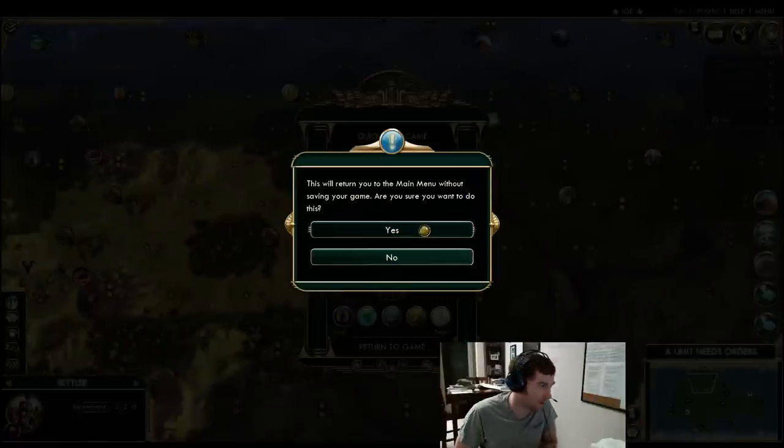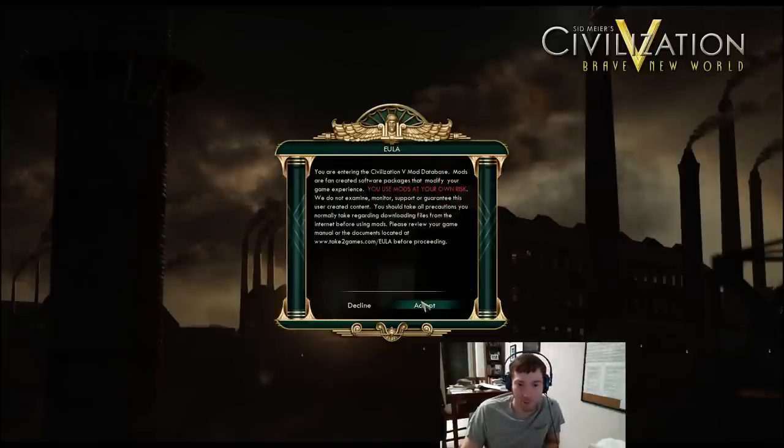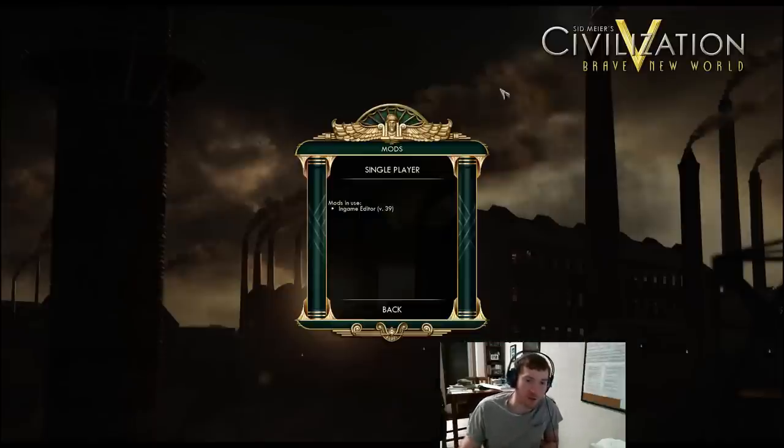I'm kind of enjoying this. We could also potentially talk about other settling spots and why we would choose them. It's a little hard because we'll have perfect information. Maybe at some point we'll talk about playing a couple of games until we get to the decision of Liberty versus Tradition and say why. I think players often struggle with when to go Liberty versus when to go Tradition. That would be a fun one to do at some point.